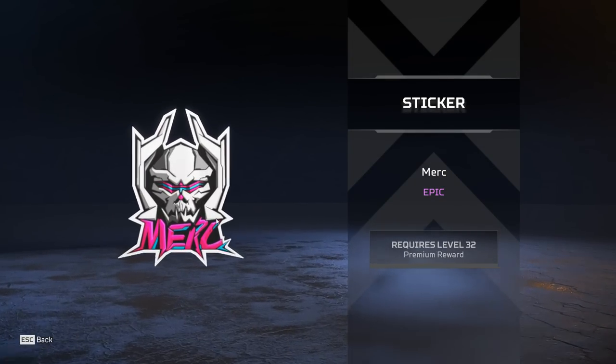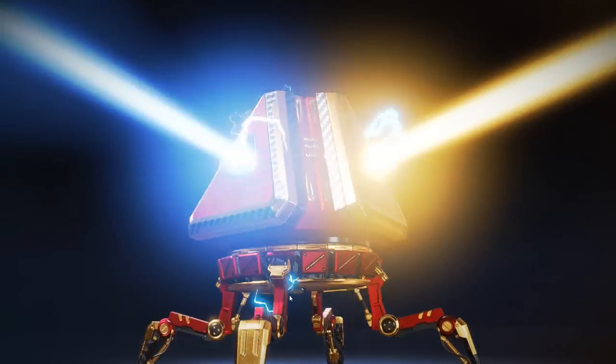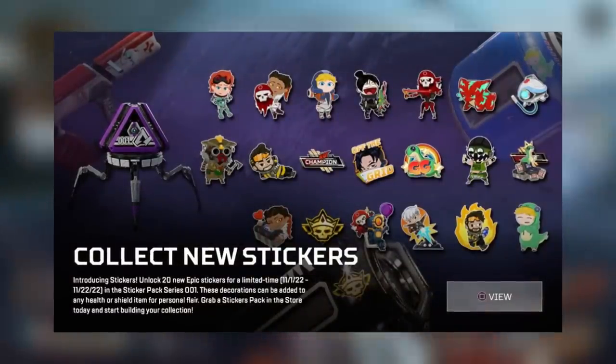It seems not only did the Battle Pass get a new type of item this season — which was Stickers, in case you missed it — but Respawn are also adding a new item type to Collection Events as well. And I'm sure you can probably guess what this item type is. It's Stickers.